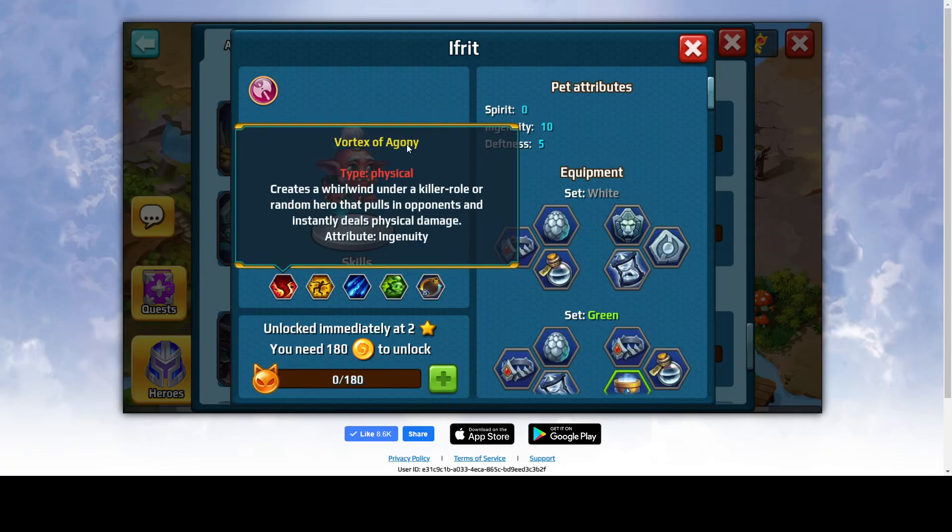First skill: Vortex of Agony. It creates a whirlwind under the killer role or a random hero that pulls in opponents and instantly deals physical damage. Physical damage can be good, and because all the enemies will be formed in a small circle and instantly take damage, this could be very effective.